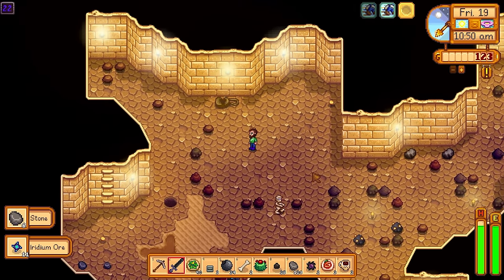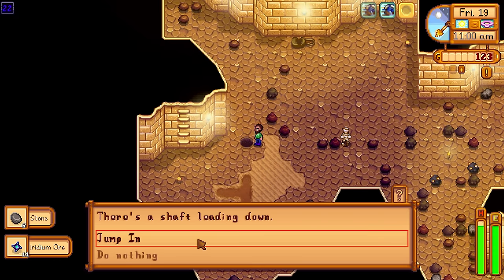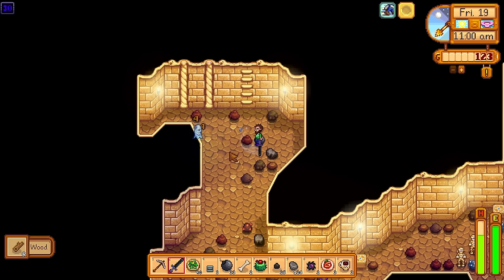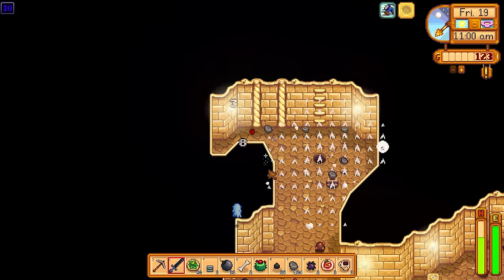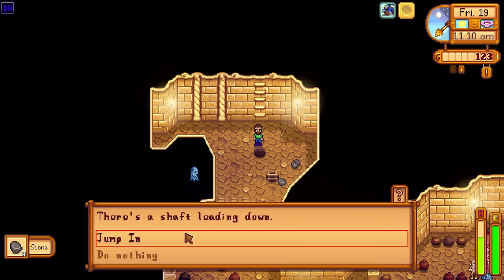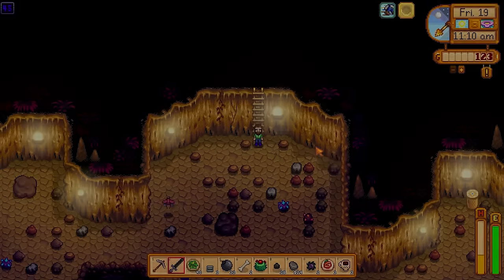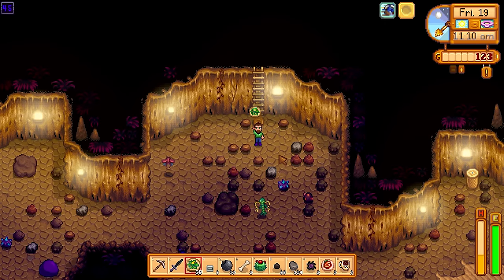We're now in the floor 20s and we just found some iridium ore. The farther you get down, the more iridium ore you're going to find, and this is one of the main reasons you come into the Skull Cavern — to farm hundreds and thousands of iridium ores. You can turn those into iridium bars, sell those bars for lots of money, or use them to make a lot of the endgame items the game has to offer.